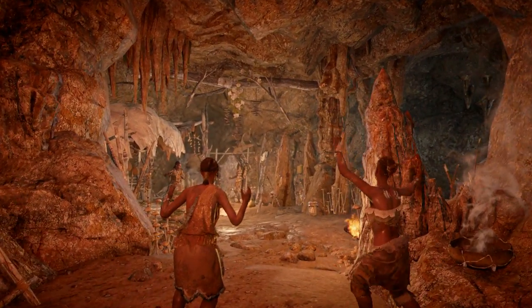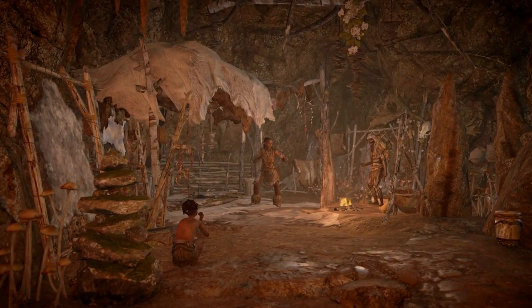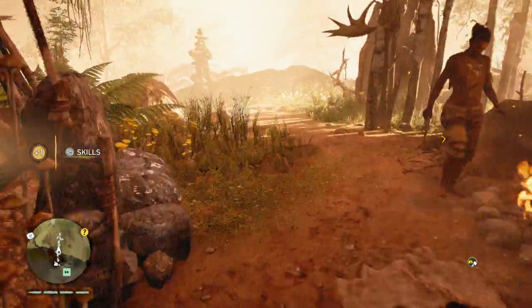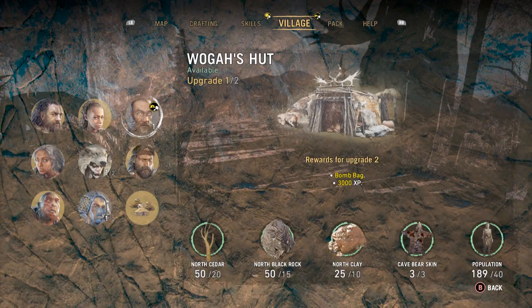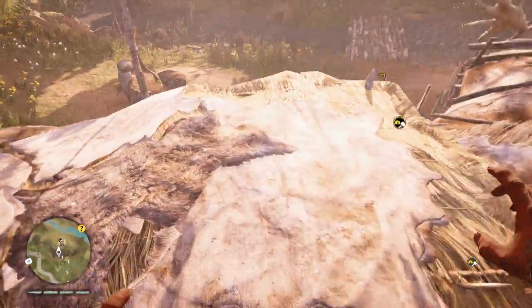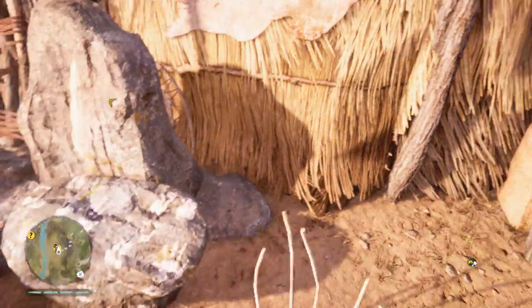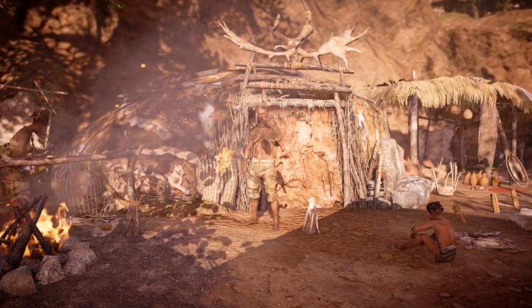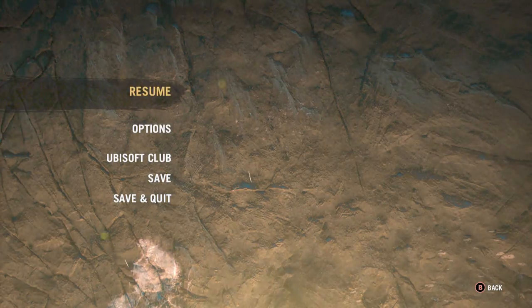Let's go ahead and upgrade my own cave. Okay, 3000 XP. Leveled up, and now I can upgrade one more — Woga's hut. Is that the guy that peed on me? Yes it is. Okay, it also unlocks the bomb bag. 3000 XP and the bomb bag — let's go ahead and take a peek at this.